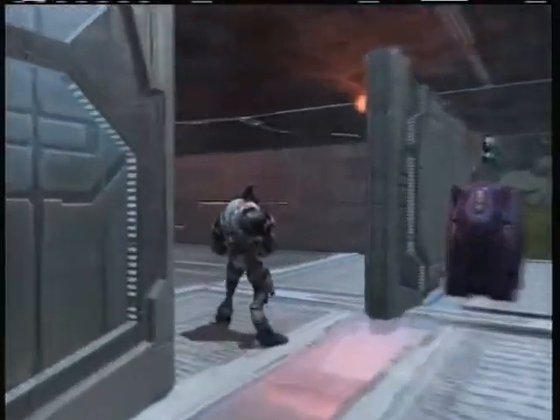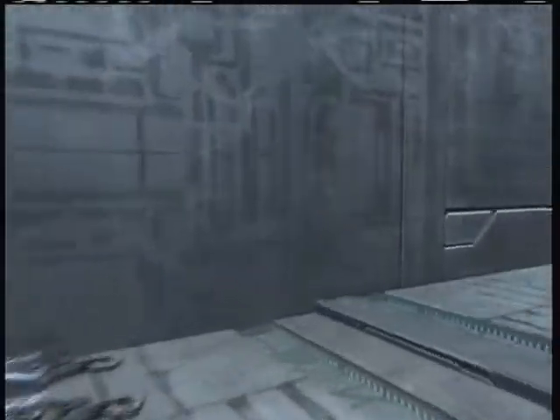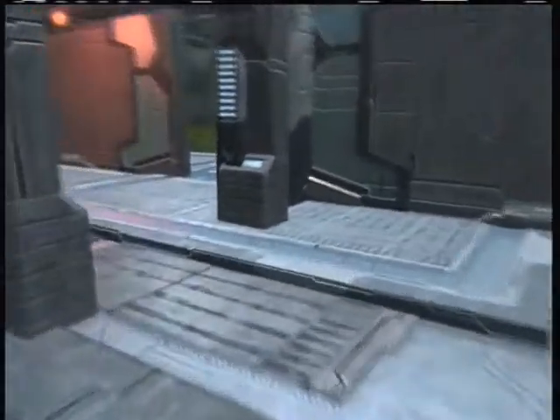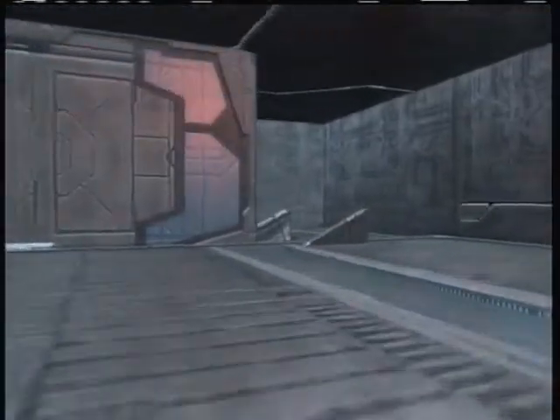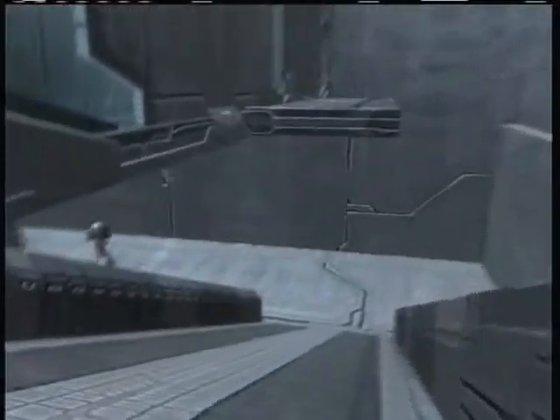And we're going to go inside of the base now. Here's the weapons room, which is pretty important in episodes 3 and 4, as far as rooms can be important. Flashing red lights. And down the staircase.